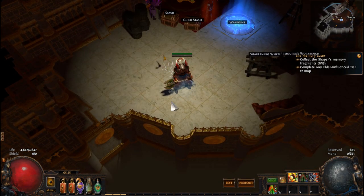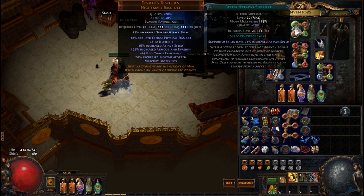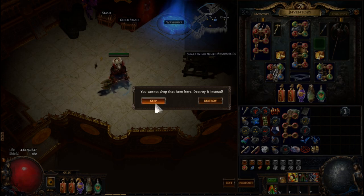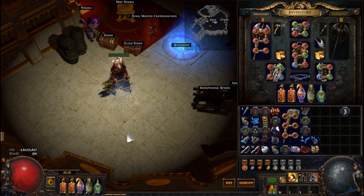As you're playing you're going to see tons of unique items, which have a brownish color. You want to familiarize yourself with the art of these uniques. Pick them up the first time to learn them, but be aware most uniques in the game are not worth very much and aren't worth the time to identify and sell. Over time you'll be able to glance at an item on the ground and know whether it's worth picking up.